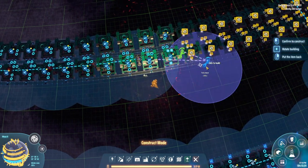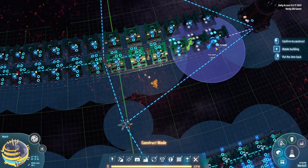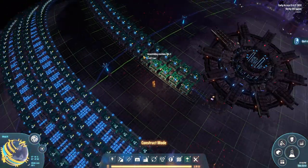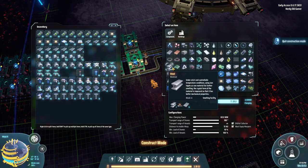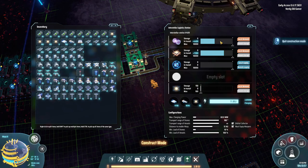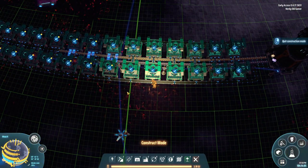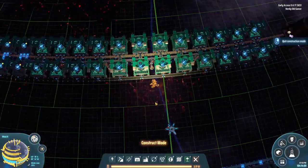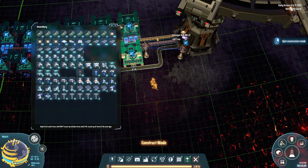Alrighty, and there we go — we are fully set up. Let's set local demand, remote storage on both outputs, and set this to be annihilation spheres. Here come the first items, and they should have absolutely no problem getting to the end because these take so long to make. And there's the first one, second, third, fourth, fifth. Beautiful.